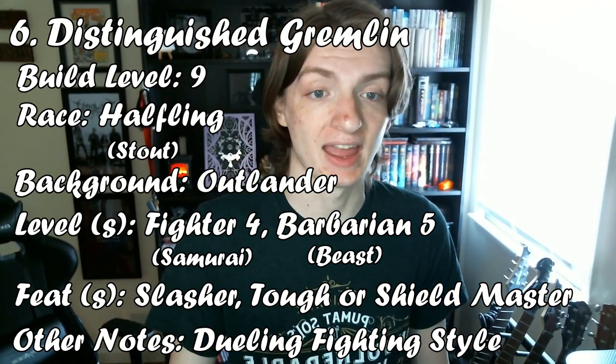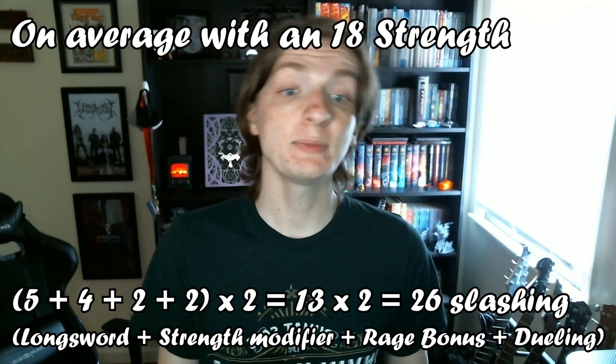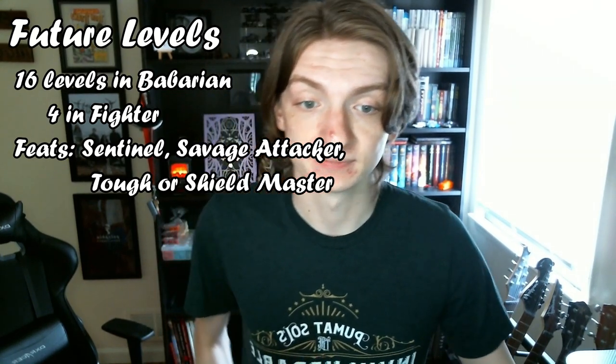Doing all of that means you're an animal at times and an honor-bound warrior at others — it all depends on how mad they make you. This is more of a fun one, but it's still powerful. This character can heal itself, attack without weapons or armor, and ignore poisons and difficult terrain. It's a little freak, and it knows it. Your Slasher feat works well with your claws and your sword, so it's always optimal, and you can deal a max of 50 damage in a turn and an average of 26. To keep this one going, finish all the way with Barbarian — fully 16 in Barbarian. Take the Sentinel feat at Barbarian level 8, the Savage Attacker feat at level 12, and either Tough or Shield Master at level 16.